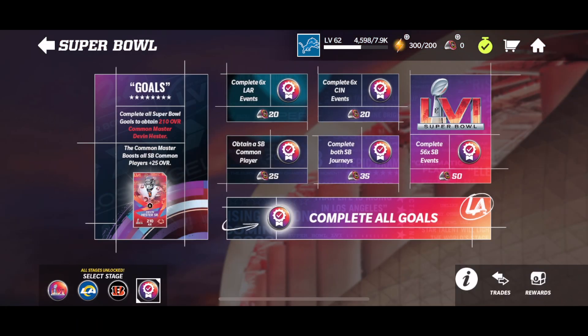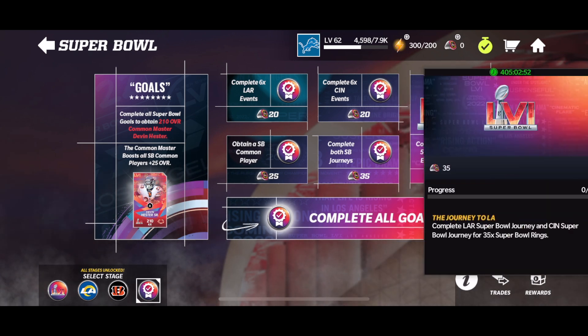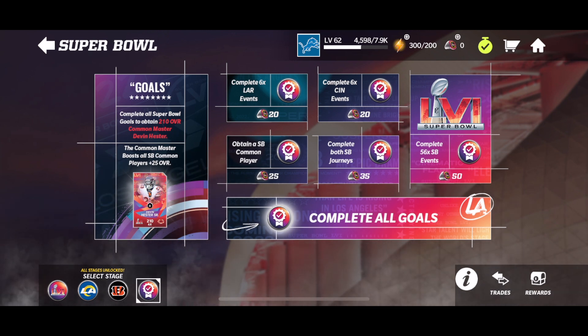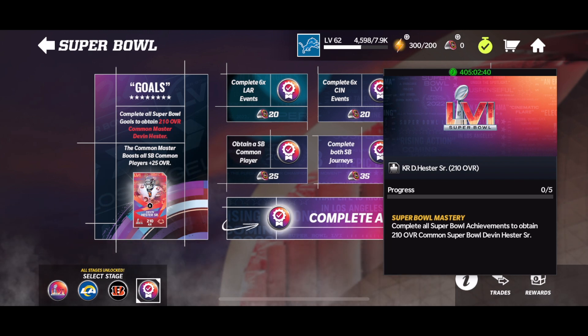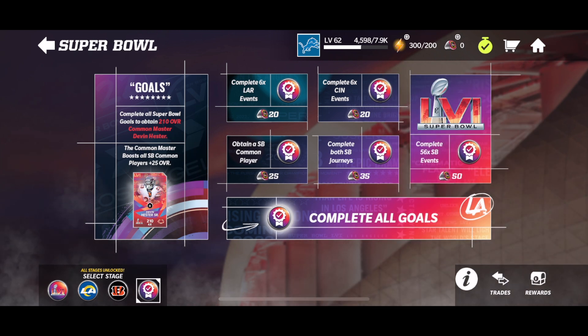We also have an achievement stage. If you complete six Rams events you get 20 rings; six Cincinnati events gets you 20 rings. Get a common Super Bowl player for 25 rings. Complete both journeys for another 35 rings. Complete 56 Super Bowl events for 50 rings. If you complete all of those goals, you'll actually get a common Master — Devin Hester, who boosts all other Super Bowl common players by plus 25 overall. For some people this won't be super useful, but kick return is a position I can upgrade, so getting a Devin Hester will be pretty nice.